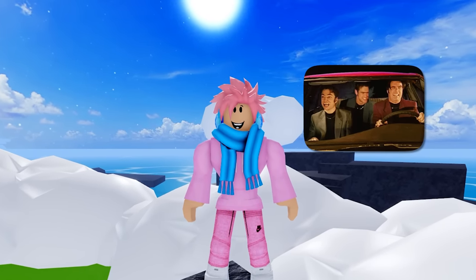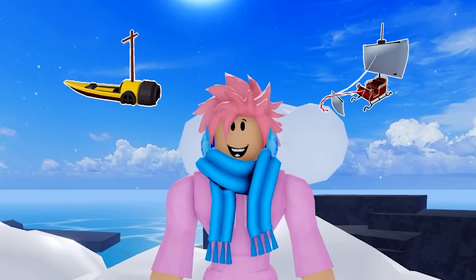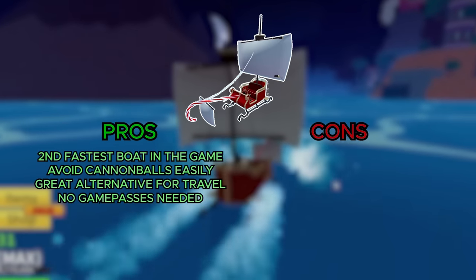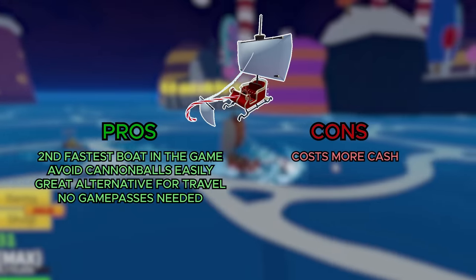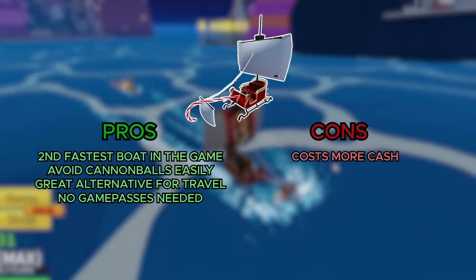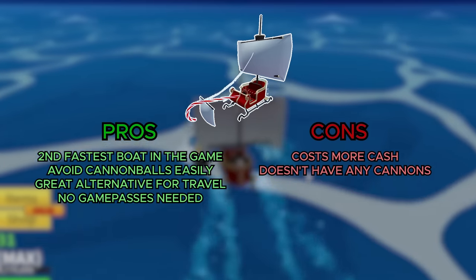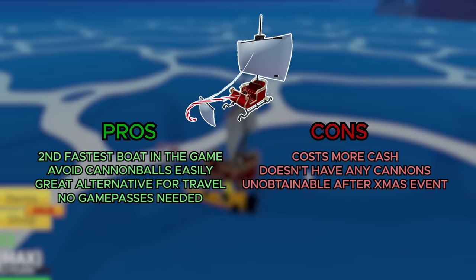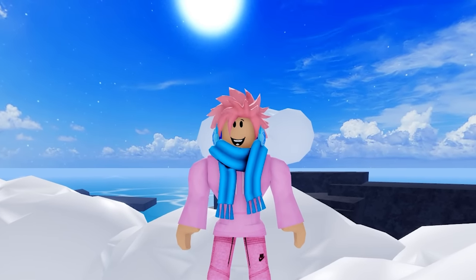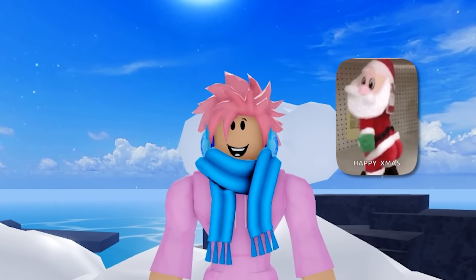The Slay also has three seats, so you can bring friends along. It costs more than the Enforcer but holds more people. The downside is it has no cannons, so you have no way to fight back if someone shoots at you. The biggest downside is that you can only get this boat during the Christmas event — so the window is literally once a year. If you want the Slay, make sure you're playing Blox Fruits at Christmas.